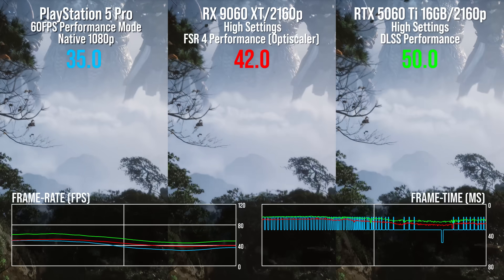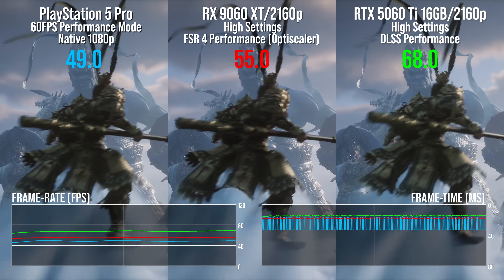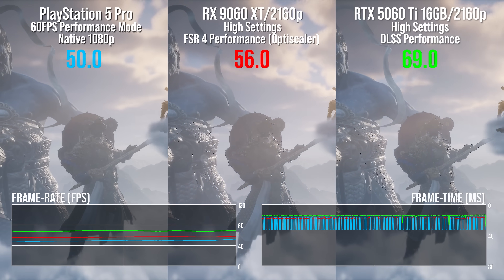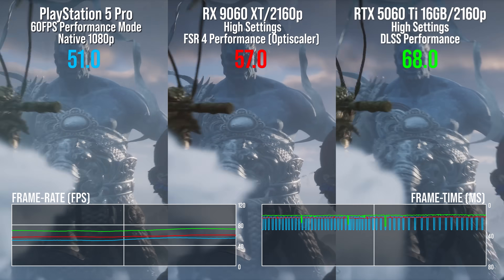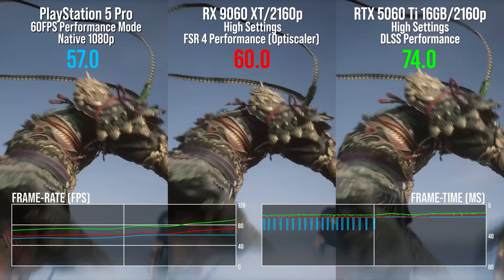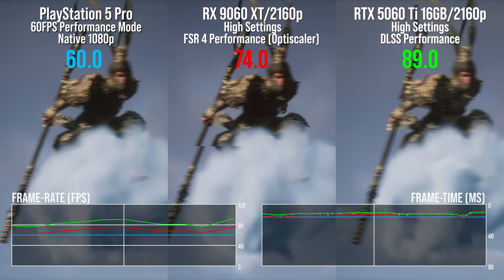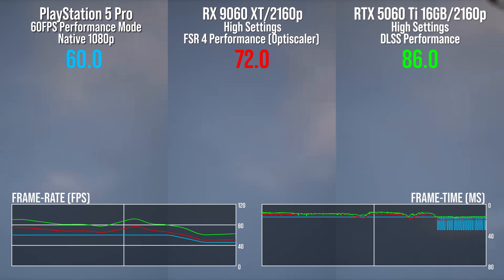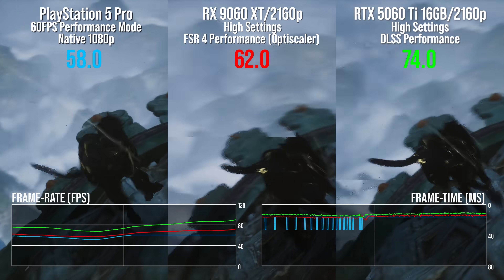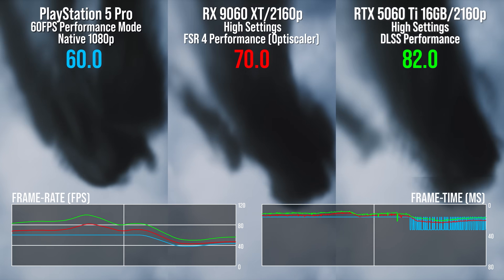I say the same settings — we've got horsepower to spare, meaning that I can use DLSS Performance mode upscaling to 4K on the 5060 Ti, while I'm using the OptiScaler mod on the 9060 XT to force on FSR4 Performance mode. Same internal resolution as Pro then, but with the upscaling overhead on top. Even so, 5% faster on 9060 XT versus Pro, rising to 27 points clear on 5060 Ti. One might imagine that DLSS overhead is lower than FSR4 here.